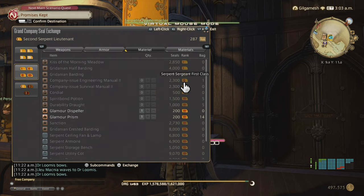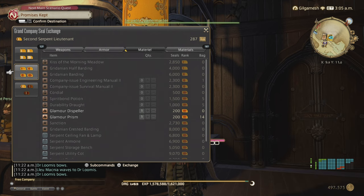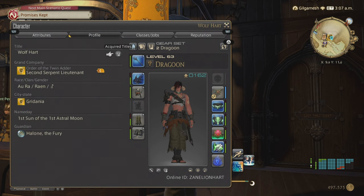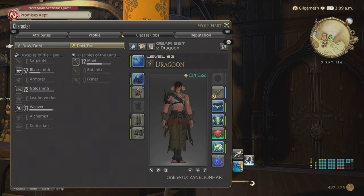As you can see right there, Sergeant First Class — I already have one of those available, so we're all good to go. In order to unlock your crafters, you must have completed the level 10 class quest of the job you started with — in my case, my Dragoon. Then you're able to unlock any job in the game after that by going to their guild.